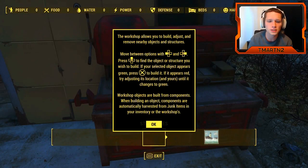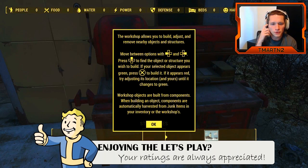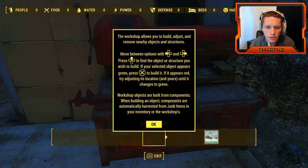The workshop allows you to build, adjust, and remove nearby objects and structures. Move between options with left and right. Press up to find the object or structure you wish to build. If your selected object appears green, press X to build it. If it appears red, try adjusting its location until it changes green.